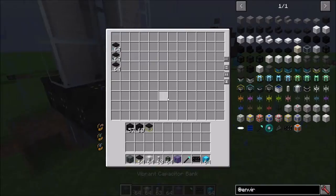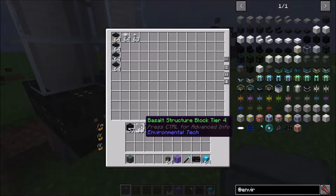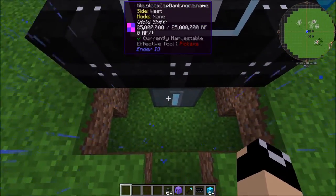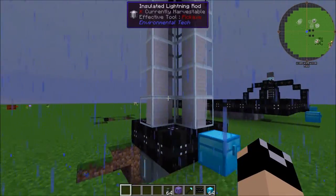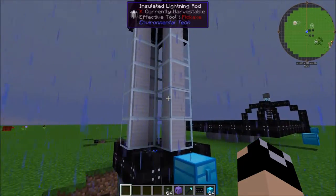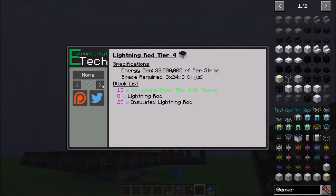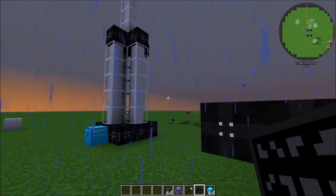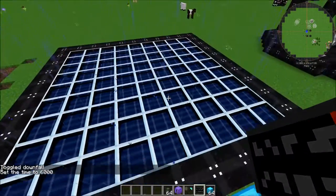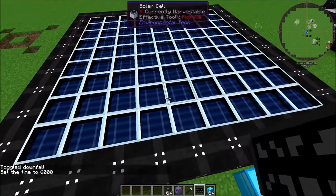That's pretty much how to build a multi-block. You'll notice that this is already filled up with power — this thing generates an absolute ton of power whenever it gets hit. A single strike producing 32 million RF is quite a bit. Anyway, the next block is another power generation multi-block: the solar array. I'll go ahead and turn off the rain and set it to day.